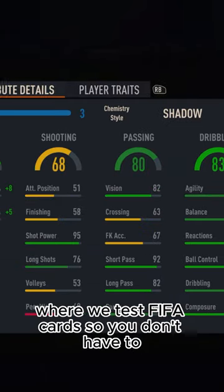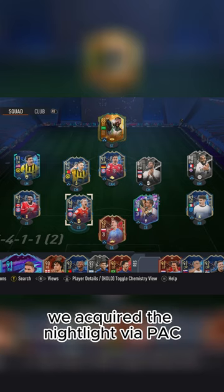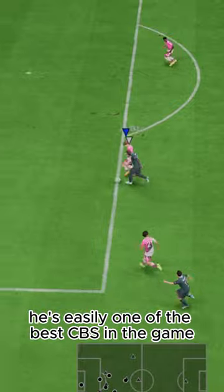Welcome to Baller or Bust, where we test FIFA cards so you don't have to. Today we've got this squad with TOTS Dele. We acquired the Nightlight via pack, but you can get him on the market for 855,000 coins. He's easily one of the best CBs in the game.